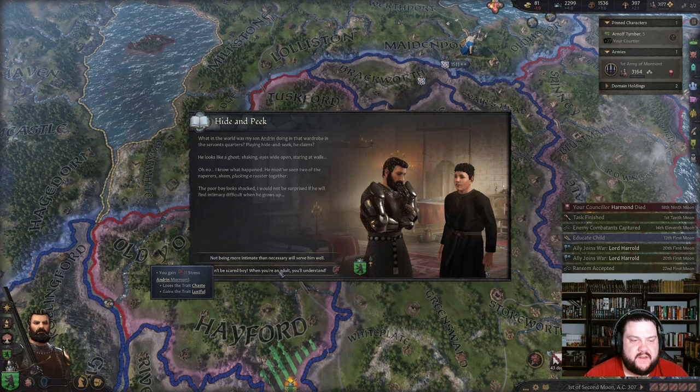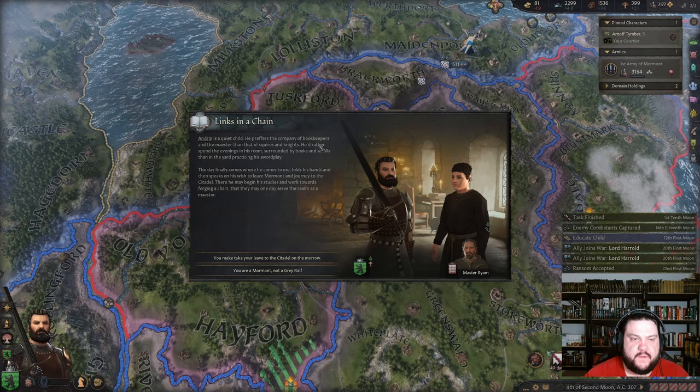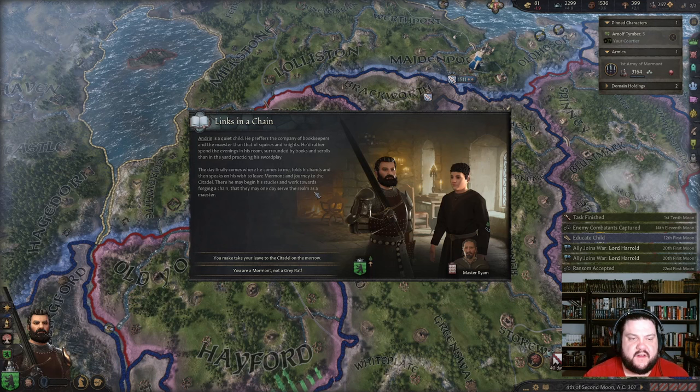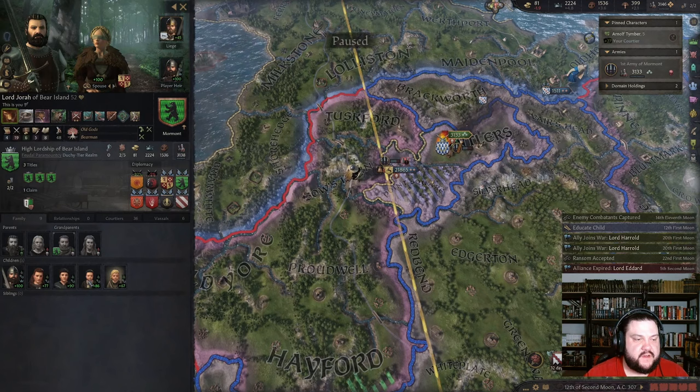Not being more intimate — I don't want to be chaste or lustful. Squire — I think I'm chaste, that's okay. 'Andrin is a quiet child — he prefers the company of bookkeepers and the maester rather than squires and knights.' The day finally comes when he comes to me, folds his hands, and speaks of his wish to leave Mormont and journey to the Citadel to forge his chain. He wants to become a maester. Sure — who am I to stand in your way? Good thing I made you chaste because you can't have kids.